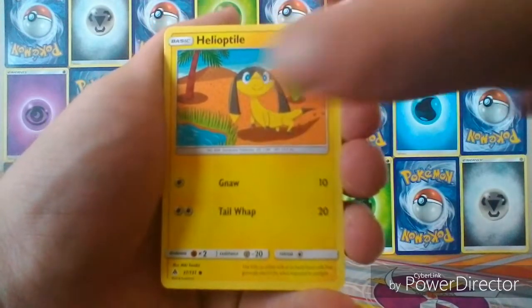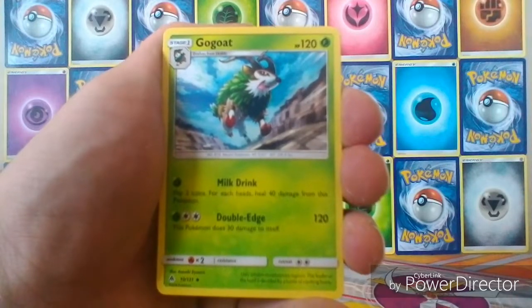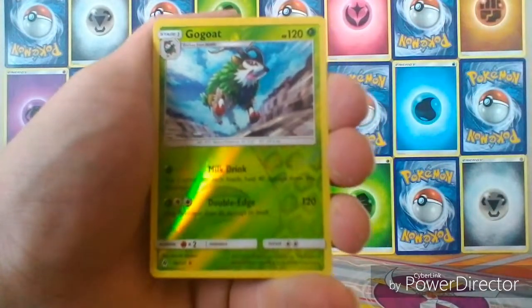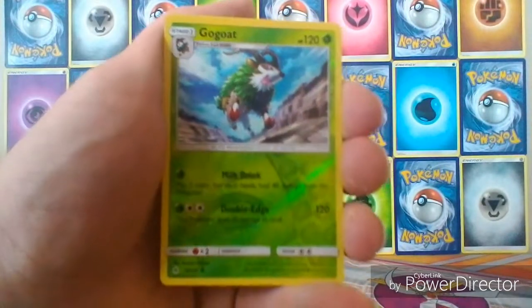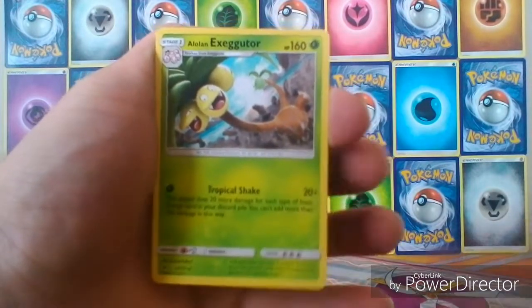Onto Forbidden Light. We get a Go-Goat — actually, several Go-Goats — and the rare is a regular rare Alolan Exeggutor.